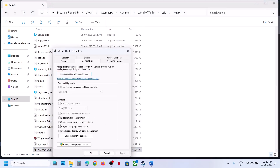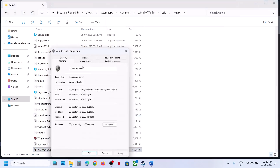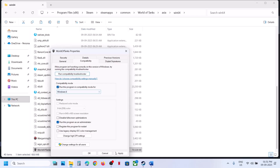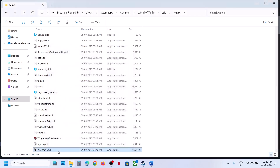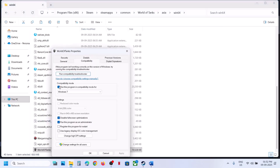Still not working? Go to the EXE file Properties. Put a check on the box which says Run This Program as an Administrator, hit Apply, click OK, and launch the game. If that does not work, go back to Properties and select Windows 8 compatibility mode, hit Apply, click OK. If that does not work, try Windows 7. You can also disable Full Screen Optimization. Once you have tried all these options and it's still not working, you can uncheck these boxes.